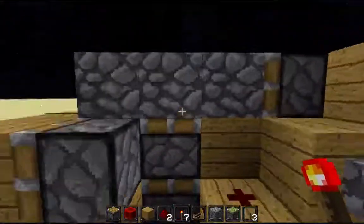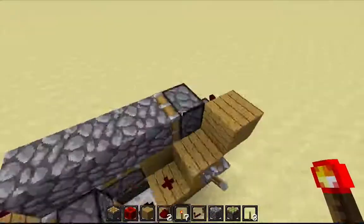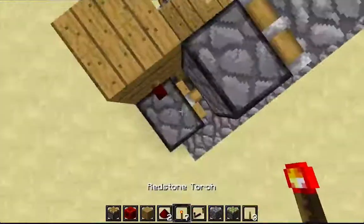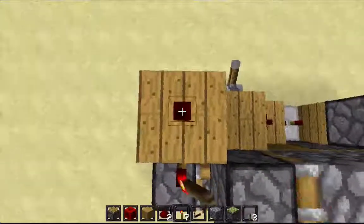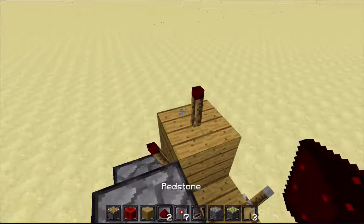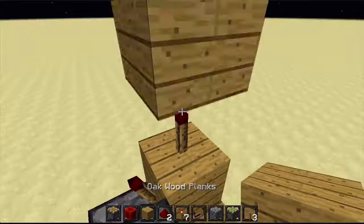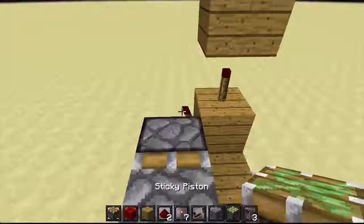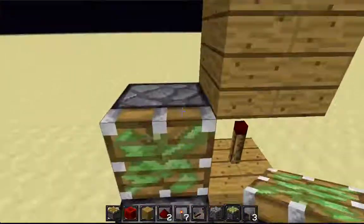So that's the bottom bit and the middle bit of the door. Now we have to put the rest of it. See where this redstone torch is? Put another one on top like that. Put another piece of your building block and put a redstone dust. Now put three sticky pistons on top of each other, like this.